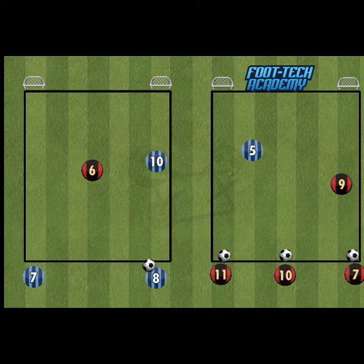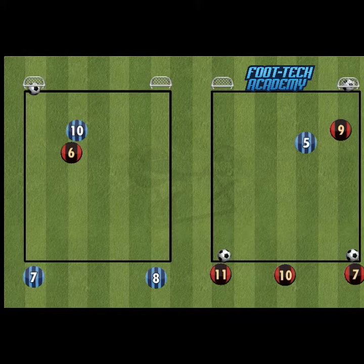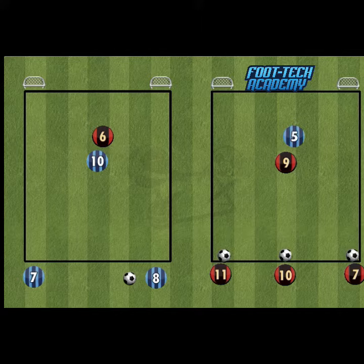Different to things we've done before where we've asked them to receive with a player marking them closely from behind, knowing that they've got a man on — 1v1. This time we don't want them to ask for the ball until they've managed to lose their marker, so that they can try to receive the ball hopefully facing forwards.